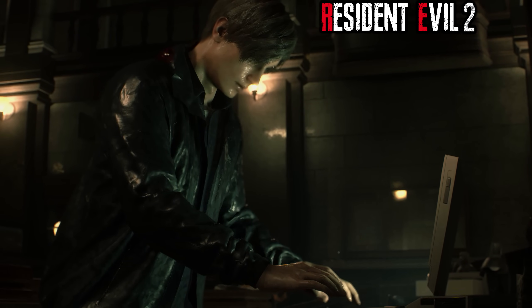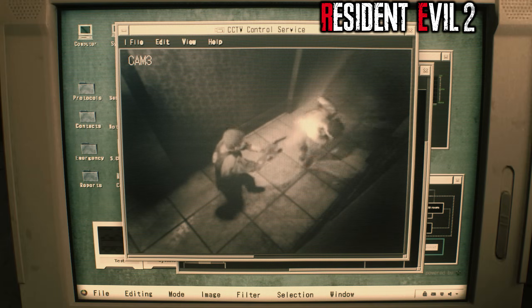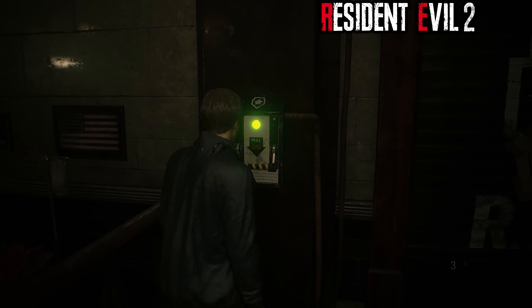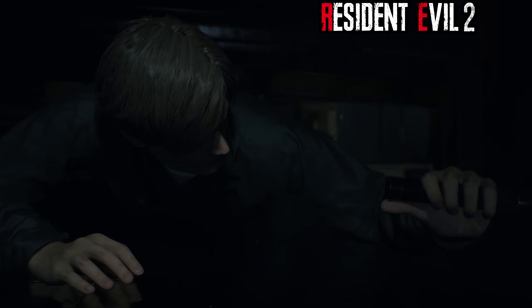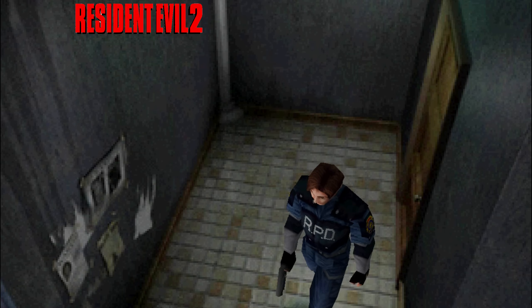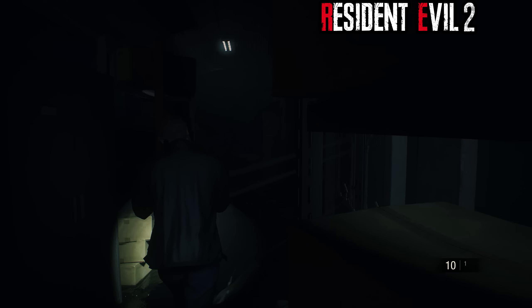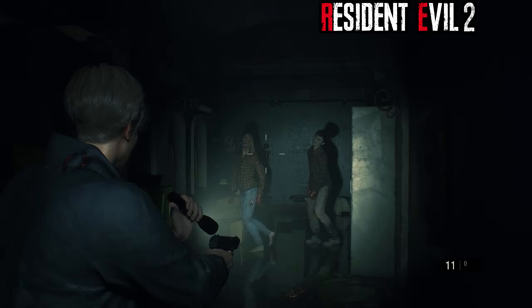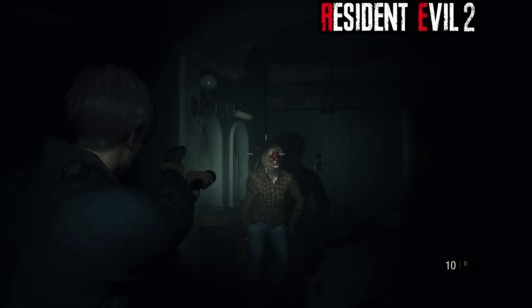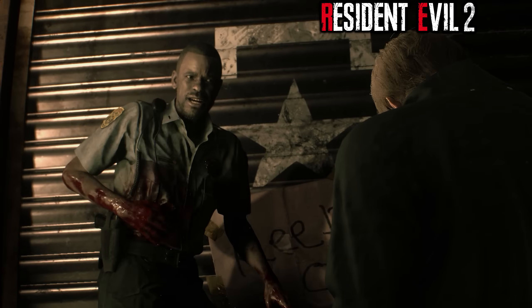Using the computer shows a cutscene where a fellow officer is calling for help in the east hallway. Players can now override the lock to the east hall and crawl into a completely pitch black, empty hallway. The original game had this area brightly lit and featured a massive horde of zombies crowding the hall. After grabbing a document from the officer in the east hallway, zombies begin to flood in and the player is encouraged to escape back to the lobby, where they're then saved by Marvin.